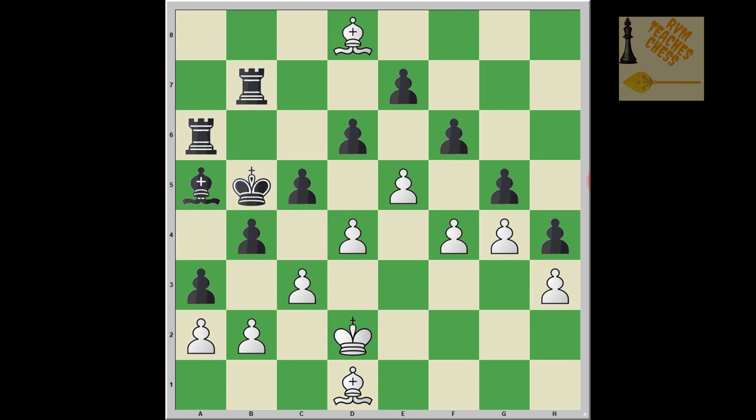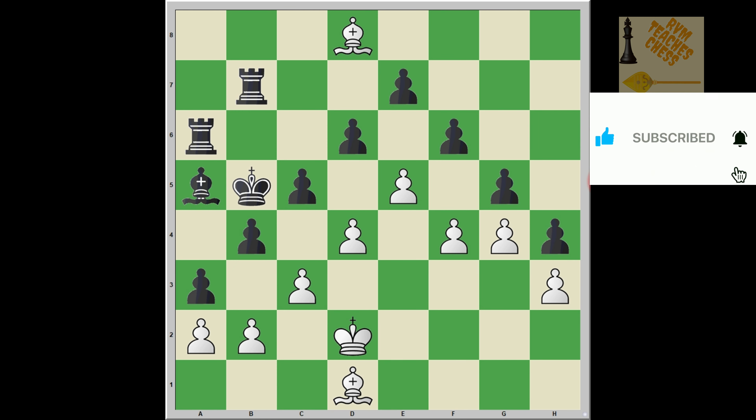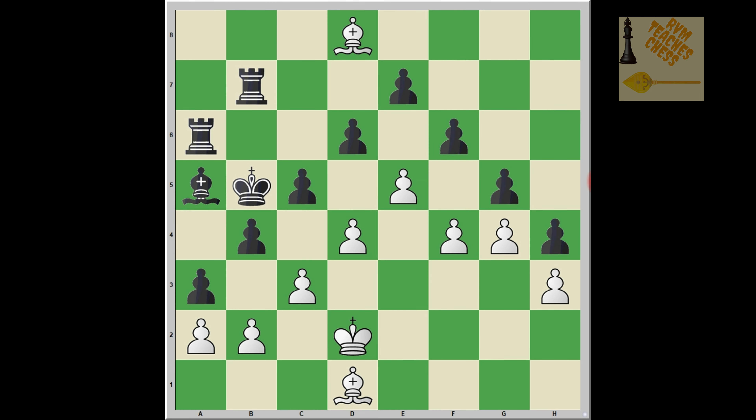In this example you can see that black is really up in material — a double exchange up. Black has two rooks against white's two bishops, and also has an extra bishop, so black is considerably up in material. But it's white's turn. Before getting into the solution, note that this is not a position from a real game — it is an artificially made puzzle just to explain the concept of obstruction in chess.